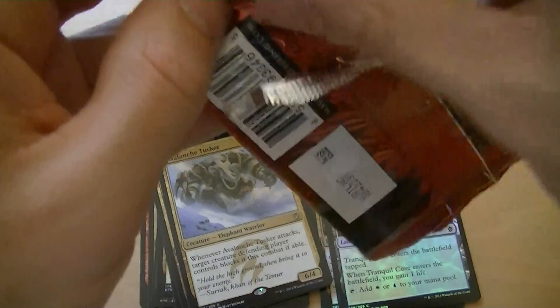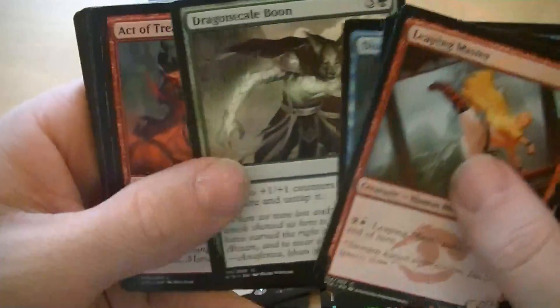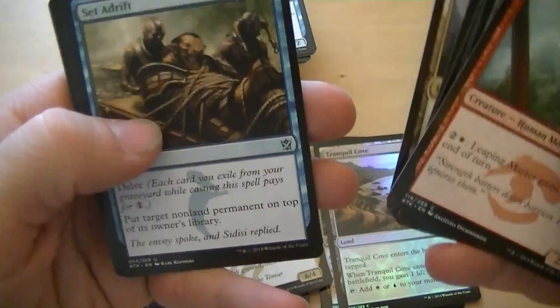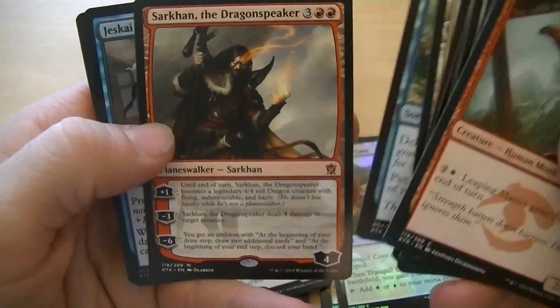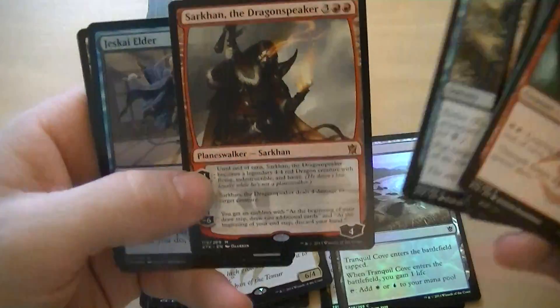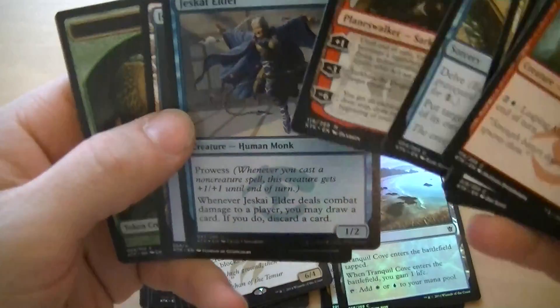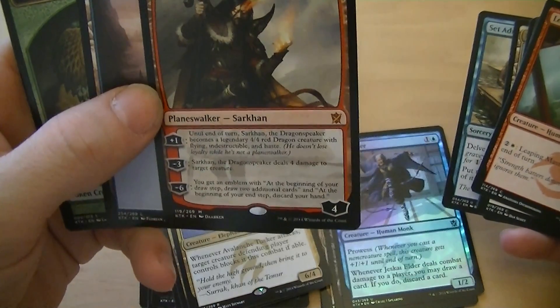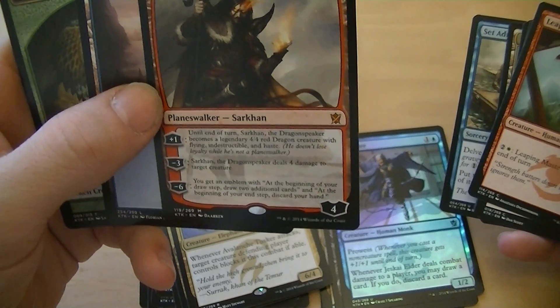Last pack. See if we can hit something. The fact that it's so hard to open must mean that it's good — they really wanted to protect this one; they don't want you getting to the goods. Master of the Way, Mystic Monastery, Set Adrift. Foiled Jeskai Elder — turns into a 4/4 indestructible and deals 4 damage to target creature.